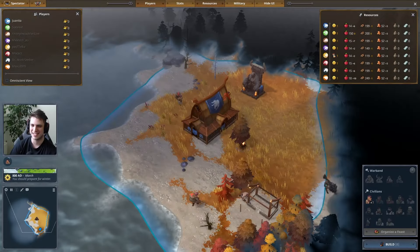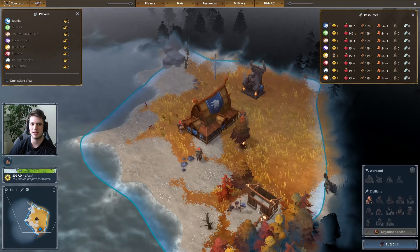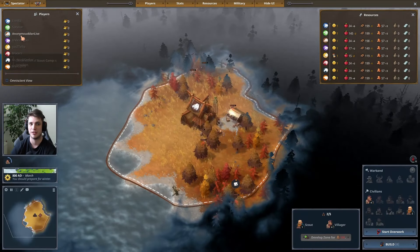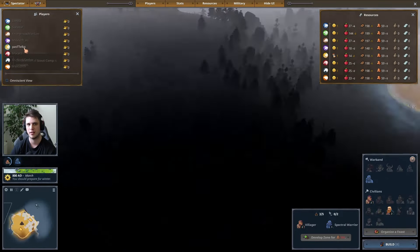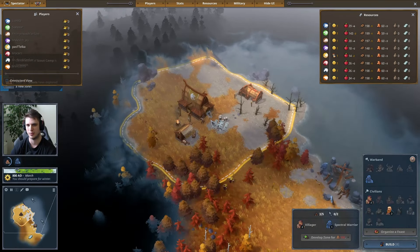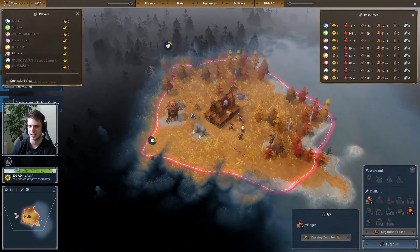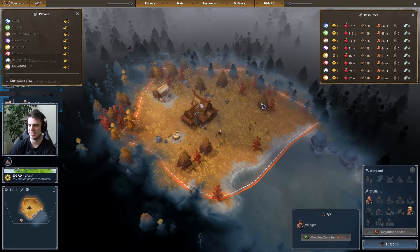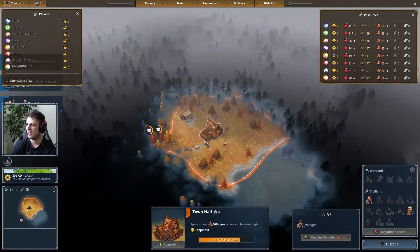Welcome to the third FFA. This time around it's a full random FFA, everybody is allowed to be cleansed. We have Fuanita on the Ox, Sanvar on the Lion, Anonymous Manlife on the Brown Rat, Malevich on the Purple Ox, Pastelka on the Yellow Kraken starting with Fishing Cabin, Mokars on the Red Eagle once again, the Noob Seeker on Horse, and last but not least, Maxu2070 on his Orange Bear. Nice town hall there. Let's take a look at the map.